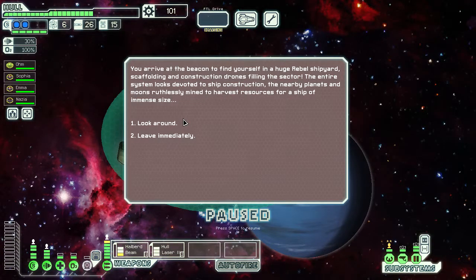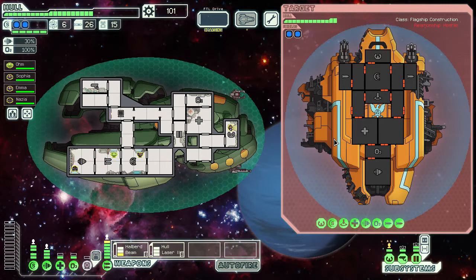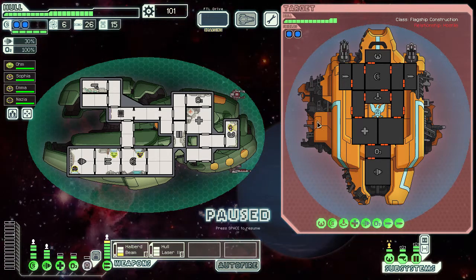Drive at the beacon to find yourself in a huge rebel shipyard, scaffolding and construction filling the sector. There's a gigantic ship under construction — it's the second rebel flagship! This must be the secret shipyard where the first one was built and we've accidentally stumbled across it. Even in its weakened state, the rebel ship powers up. They can't use their teleporter while our Zoltan shield is still up.